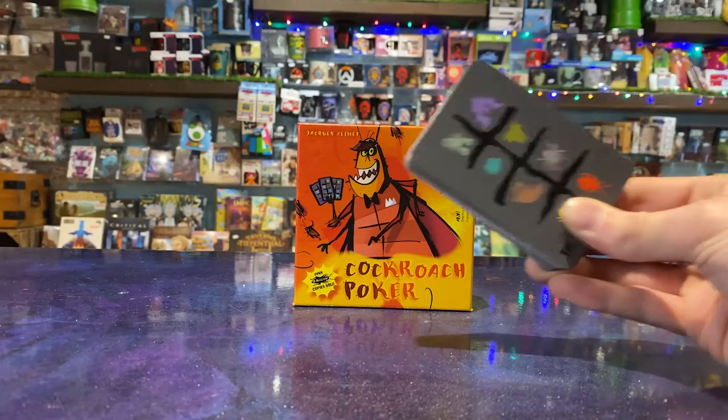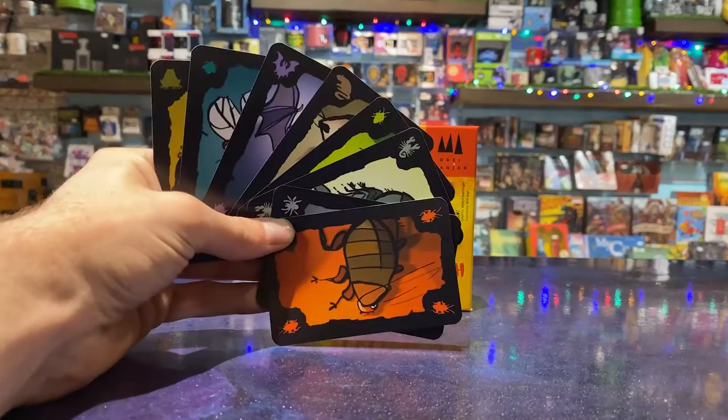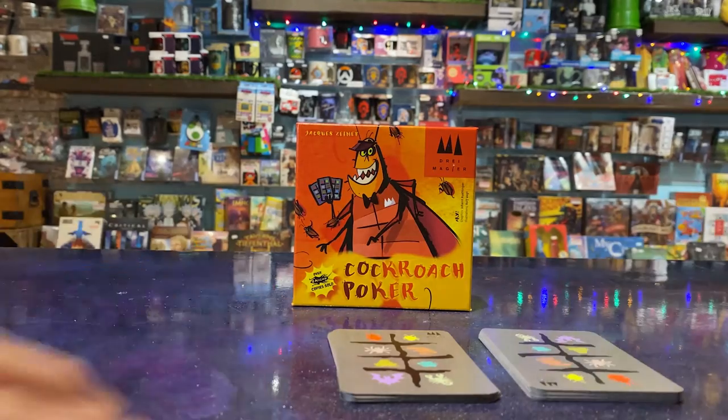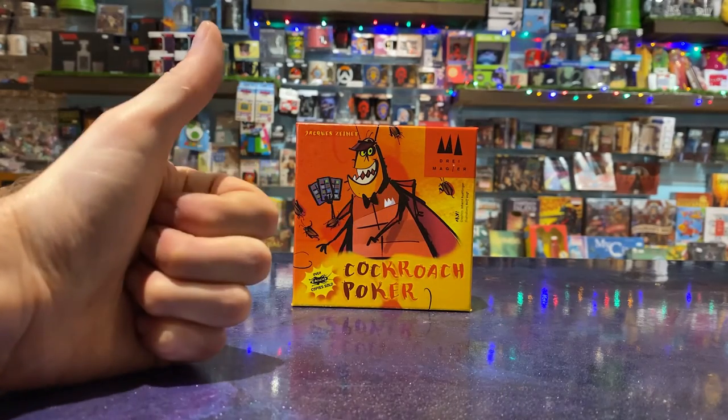Cockroach Poker consists of 64 cards with eight different creatures on. To set up, shuffle the deck and deal the cards equally between each player. Pick a starting player.